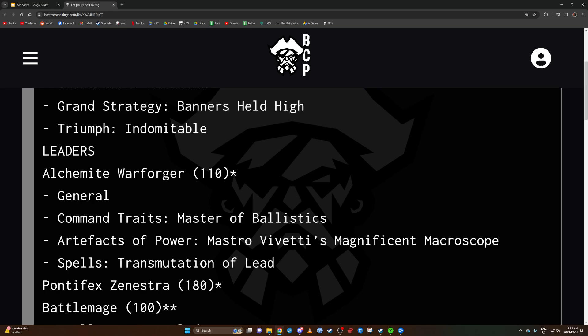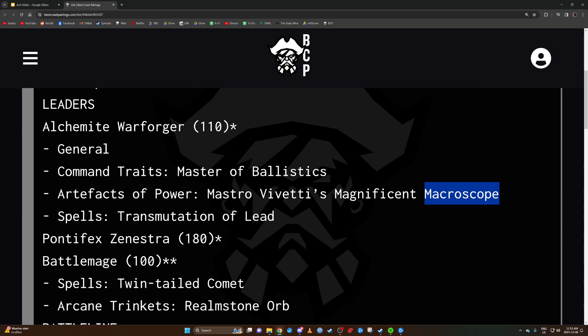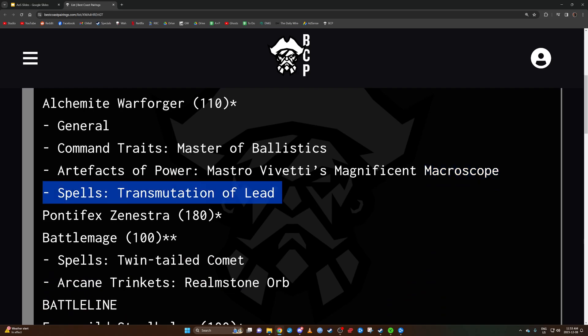Looking at the actual list: the Alchemite Warforger is the general with the command trait Master of Ballistics and the artifact of power Magnificent Macroscope — hereby known as Macroscope — and the spell Transmute to Lead. The Master of Ballistics command trait means when you issue All-Out Attack, you also get plus one to wound.